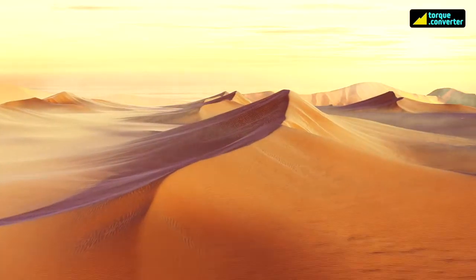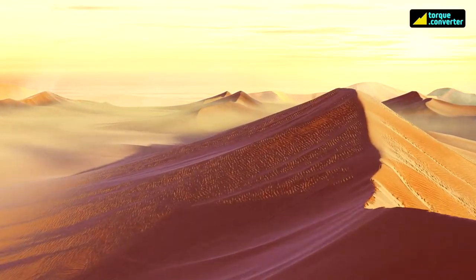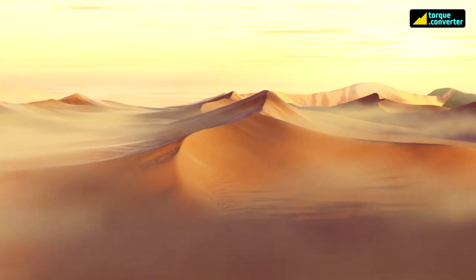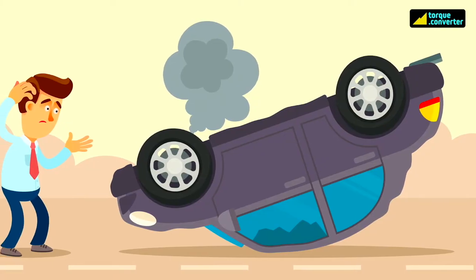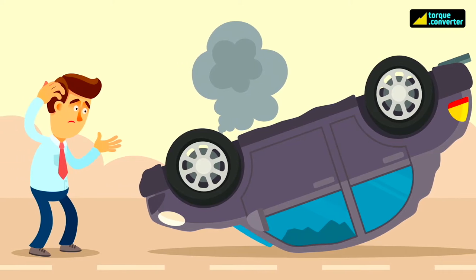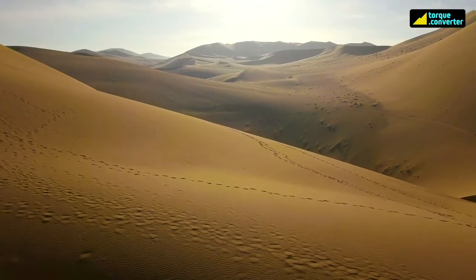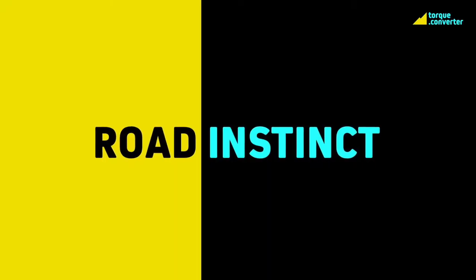Sand dunes are like sea waves. They are unstable and they don't appreciate someone riding over them. If this fact isn't respected, they can be unforgiving — they have an inbuilt tendency to flip you over. With the right techniques, you can be friends with them and swim seamlessly with them. So let's understand some basics here.